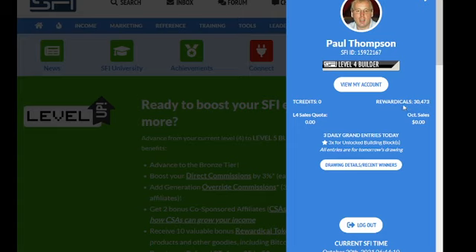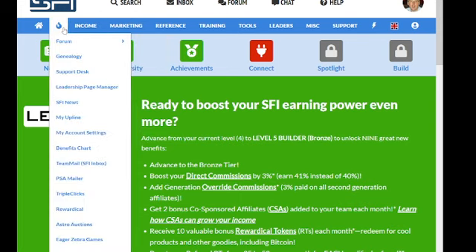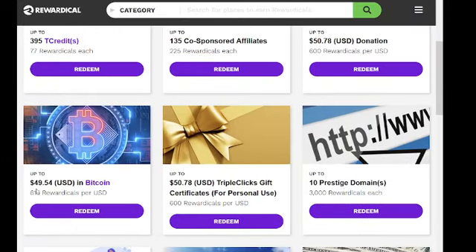I've got thirty thousand — four hundred and seventy three. If you go to change them into bitcoins, see it's 49.54 in bitcoins if I redeem them.